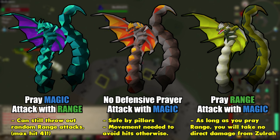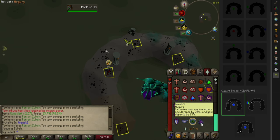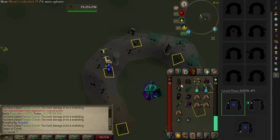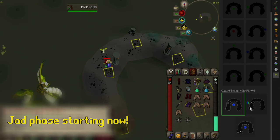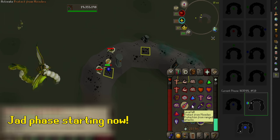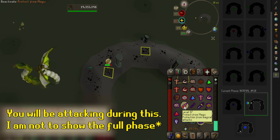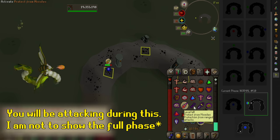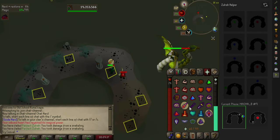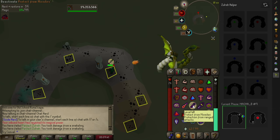A few more mechanics before we talk about positioning. If the fight lasts long enough, there will be what is known as a Jad phase. If you've done the Fight Caves, you'll know why it's called that — don't worry though, it's not as scary. Zora is going to come up and alternate hitting you with magic and range attacks. You can pray this by swapping your range and magic prayers back and forth every time Zora throws out an attack. The fireball projectile is magic and the green sperm-looking one is range. Don't be intimidated — you'll be well aware of when it's going to happen.